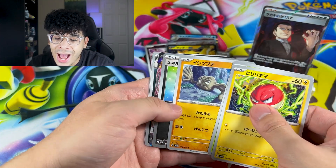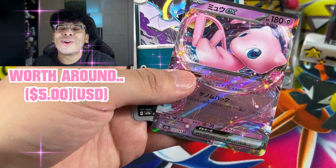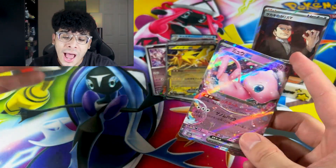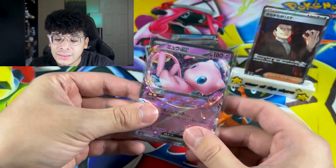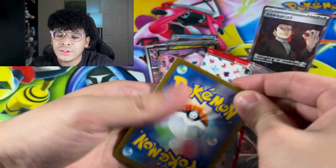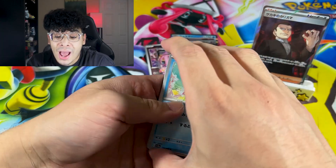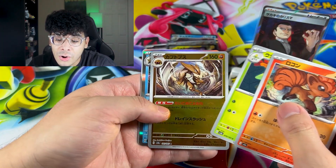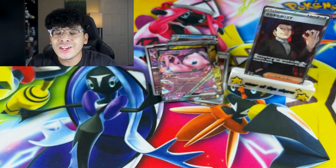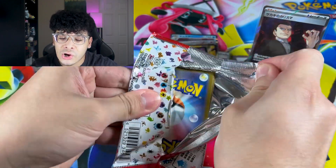We got a Voltorb, some sort of energy card, and we got a Mew EX! I will take as many of these Mews as I can get — I absolutely love Mew. That's a beautiful card right there. Giovanni still stands strong; I believe the only thing that can take down Giovanni is if we get a God Pack. We got a Kabutops — I'd love to have this card in Master Ball form. I just want a Pokemon for my Master Ball, not an item card.